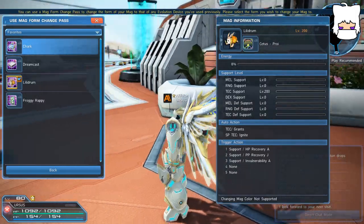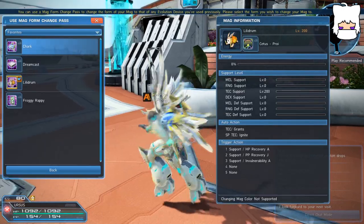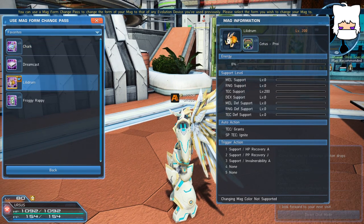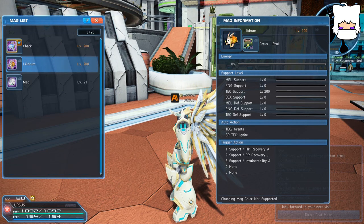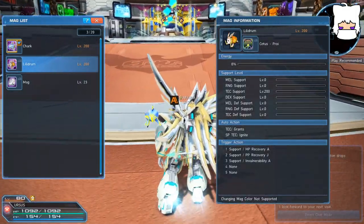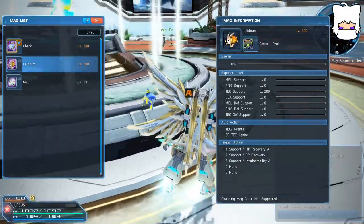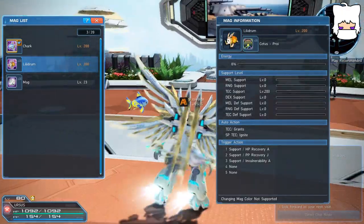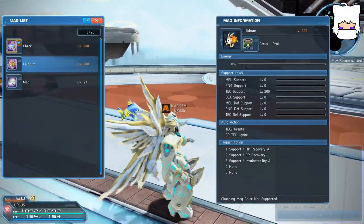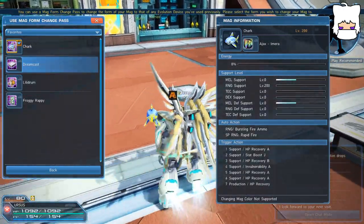You cannot use a mag form change pass to change to a form registered on Ursus when you're on Amhara, or something similar. It's kind of like an accessory ticket — it's added to that character, and you can use it on many different mags. You can't get it on multiple characters without buying more Evolution Devices. But that's a simple way of changing your mag's form, and it kind of means you can get as many Evolution Devices as you want, use one on each mag, and swap them whenever you feel like. You don't ever have to feel like you're losing one of your previous Evolution Devices. I just wanted to point that out so newer players and even some veteran players can freely enjoy swapping these about — say you want to be a shark for summer, and then want to change back to Sonic the Hedgehog or your coveted Dreamcast.